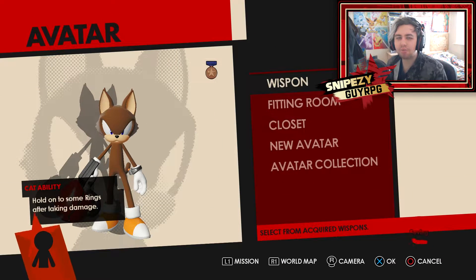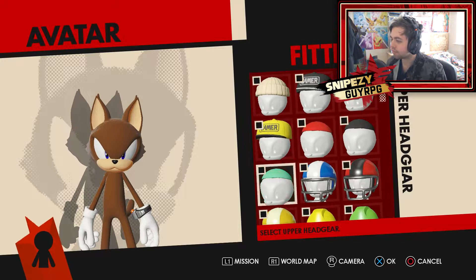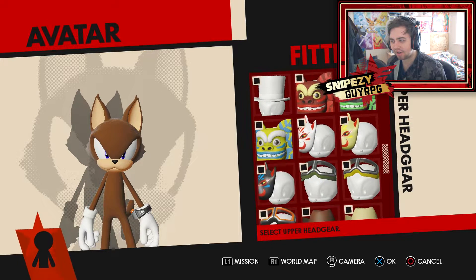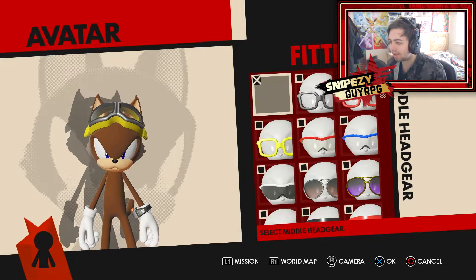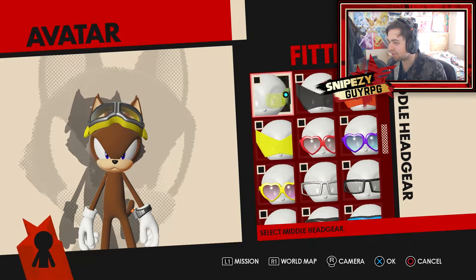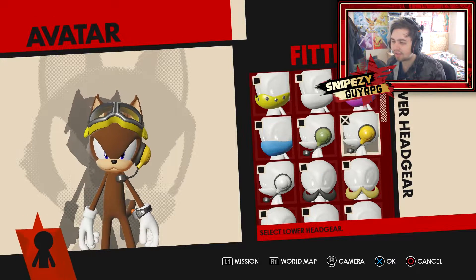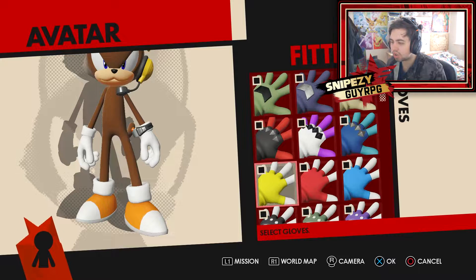Now we're going to be moving on to the actual outfit. To start off with, we have something on the upper headgear this time, which I believe is the yellow-looking goggles - the same sort of goggles that the bird character uses for the promo avatars. So it is this one - yep, that works really well. For the mid-headgear, I believe it is the earphone thing - ear microphone, whatever they're called. I completely forgot what they're called. It's actually on the lower gear - yes, that works very well. So now we're going to be moving on to the yellow gloves, which are fingerless of course. For the footwear, we have a yellow, white and black trainer - almost like running shoes, to be fair. I'm going to see if I can find those - I have too much stuff since I've unlocked everything. There we go, that's the ones I wanted. Perfect.